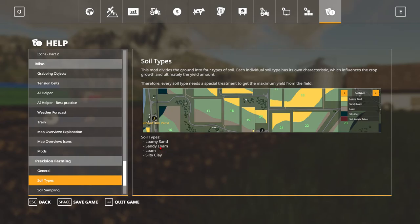So, soil types. This mod divides the ground into four types of soil. Each individual soil type has its own characteristics, which influence the crop growth and ultimately the yield amount. Therefore, every soil type needs a special treatment to get the maximum yield from the field.